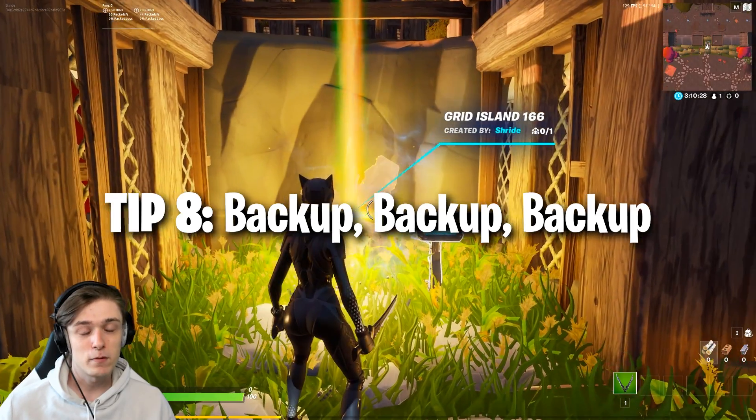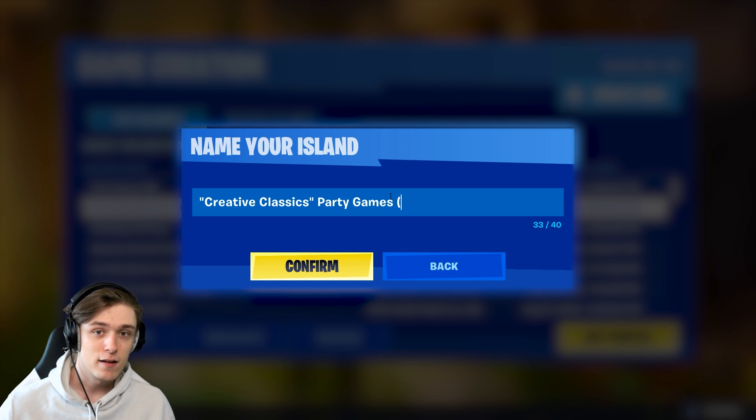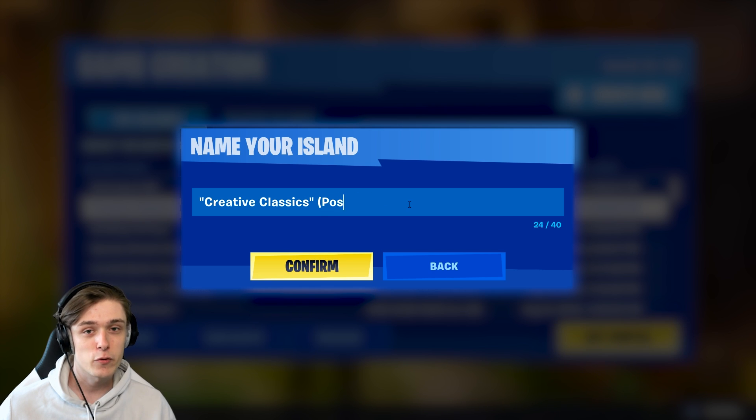The eighth tip is really simple: back up frequently. You can back up in two ways — you can make a backup within the same island, or you can duplicate your island to a new version. I do this a lot and it can get a little messy, so make sure you clean up afterwards. But in general, make backups — it's really important and you definitely don't want to lose any progress.